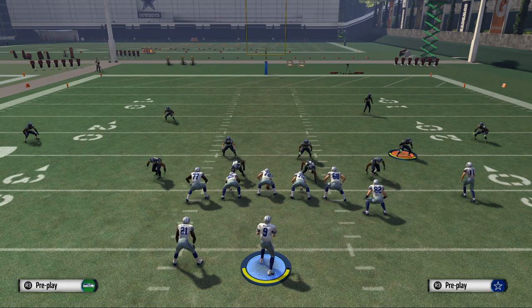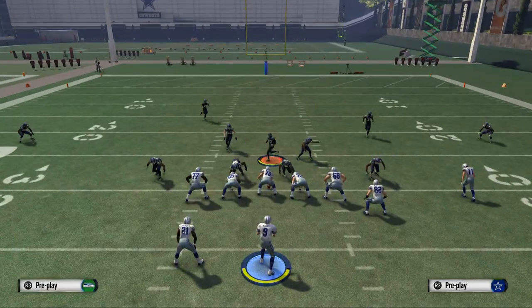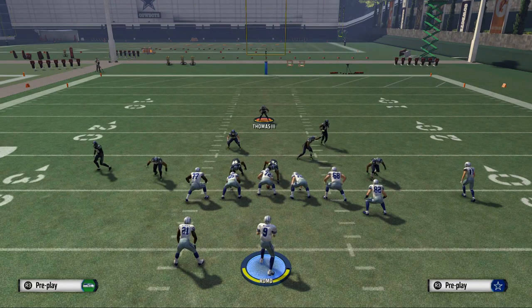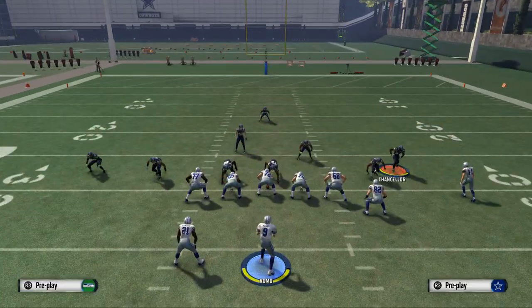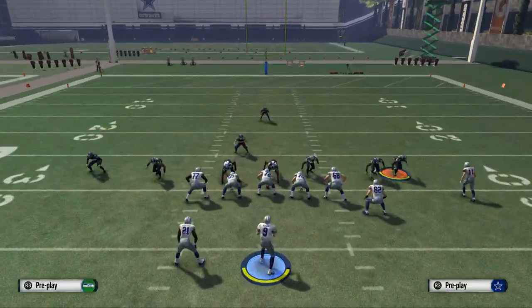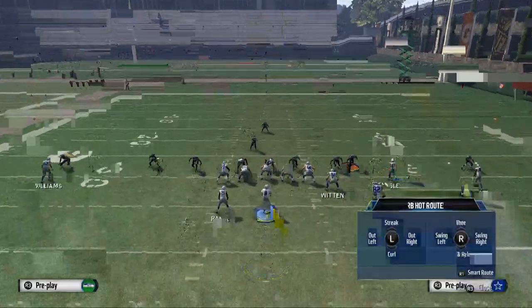That's what we've got for the zone beater. A quick review: trips formations are essential to beat zone. Second, have a quick read for zone blitz — that's why I like to have a flat pattern. If they're setting up a blitz, they may bring Chancellor out as the flat guy and blitz him hot, sending pressure off the right edge because you haven't been throwing to the flats much.